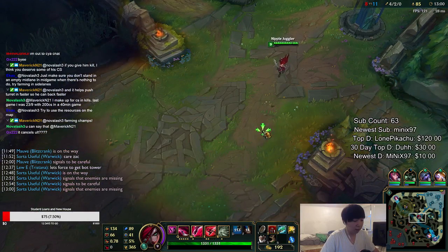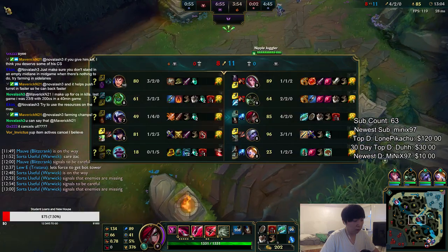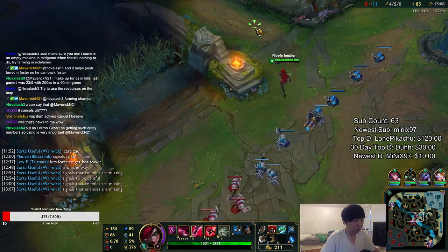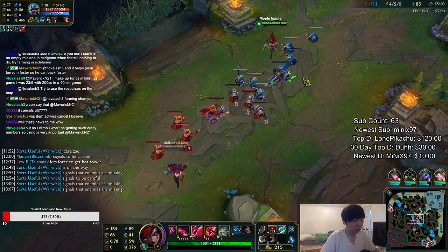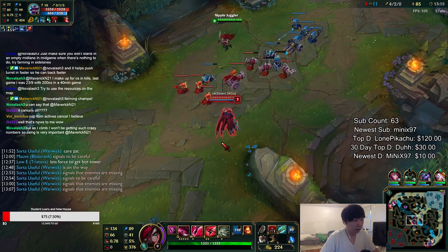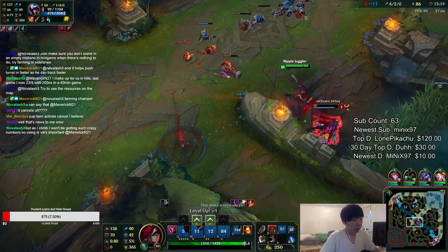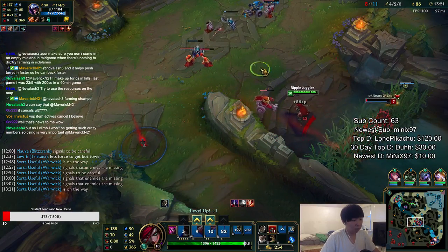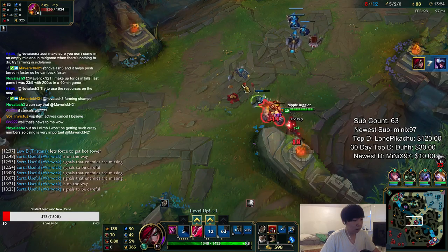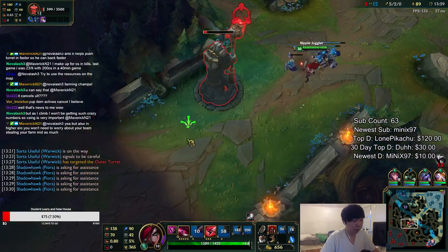Don't know where their team is — I saw Braum around mid so I gotta be careful. Braum should be going bottom. If he decides to rake, that's fine. Now I'm gonna take the power. He got into my E range and I have Gunblade, so it's super free for me.